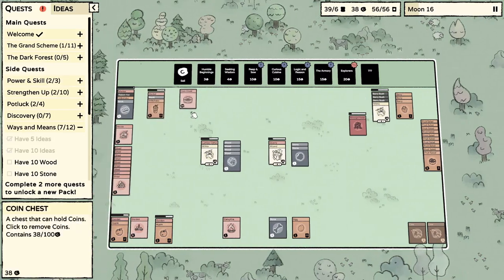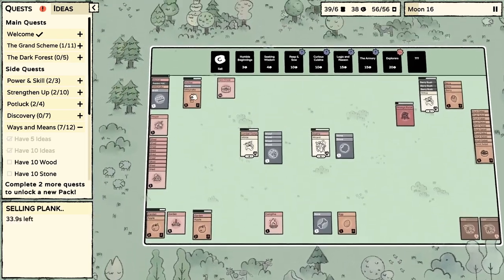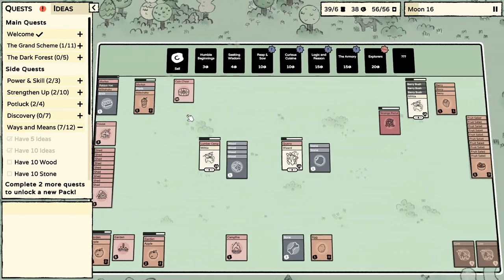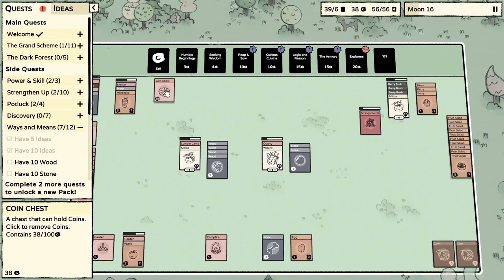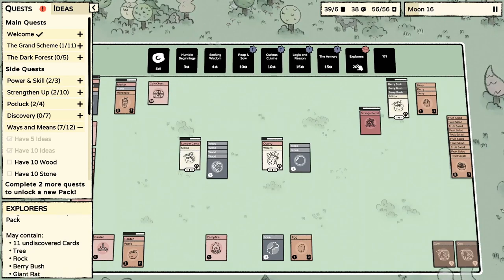I've got a ton of coins because I did learn in my previous playthrough — if you missed that, check the description below, I'll have a link to that playlist — but markets are really key to becoming super wealthy. As you can see we've already got 38 coins, and we've got a lot more stuff to sell. I love having multiple markets going; it's a great way to get coins. One thing I want to avoid is buying anything from the armory or explorers just yet.